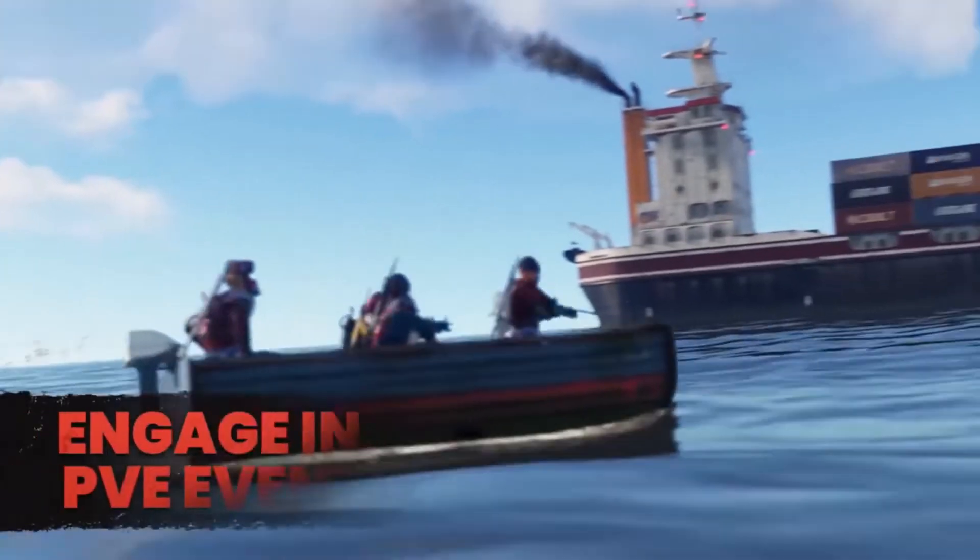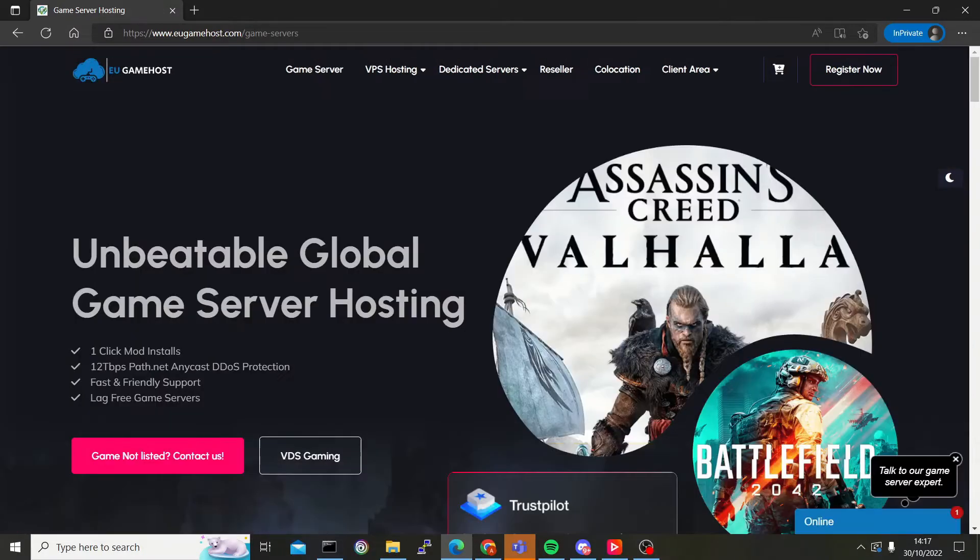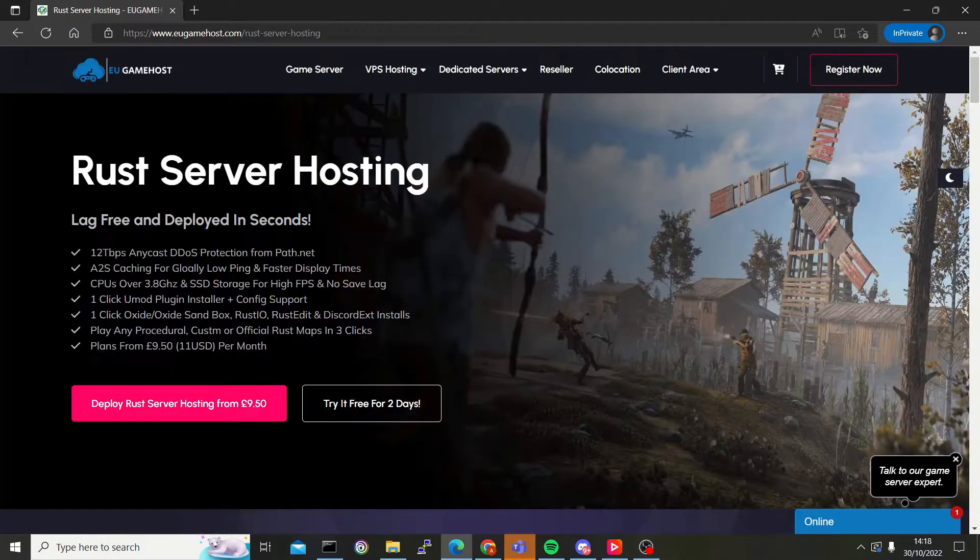Ready to order? Head over to eugamehost.com. Click Game Servers, then Rust, and select the best package for your new community.